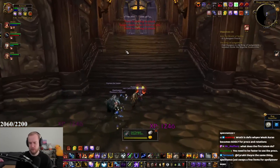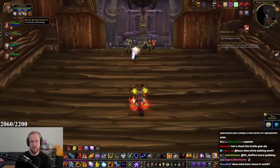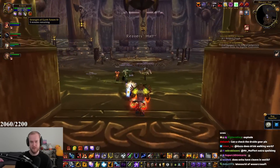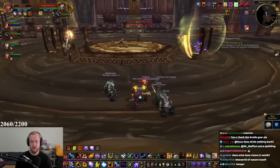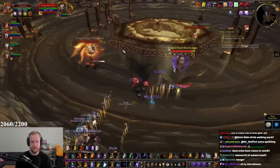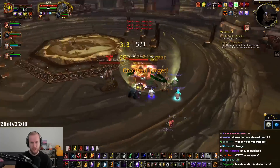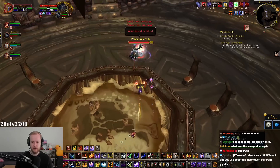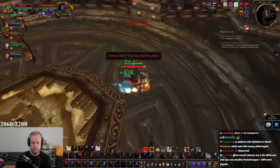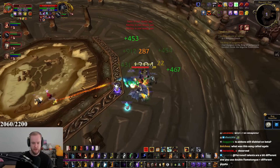Drink-walking doesn't work — mana regen is now a static thing, it doesn't come in ticks anymore. It's the same as rogue energy, no longer tick-tick-tick. Also, I just put down my totems and lost 4k mana from that — mana drinking bug. Wolves, come! Put down wolves and blast big damage.